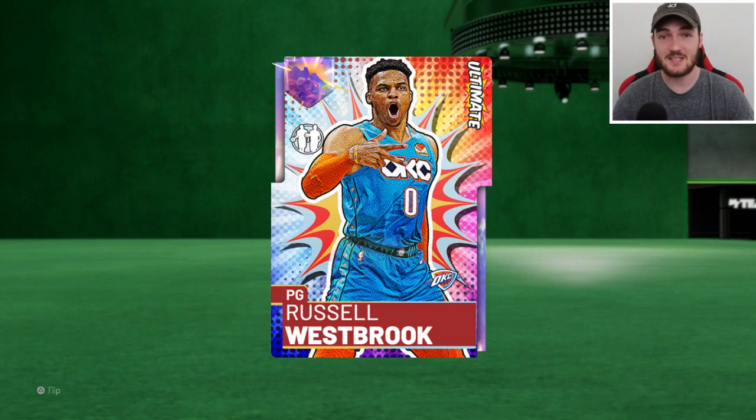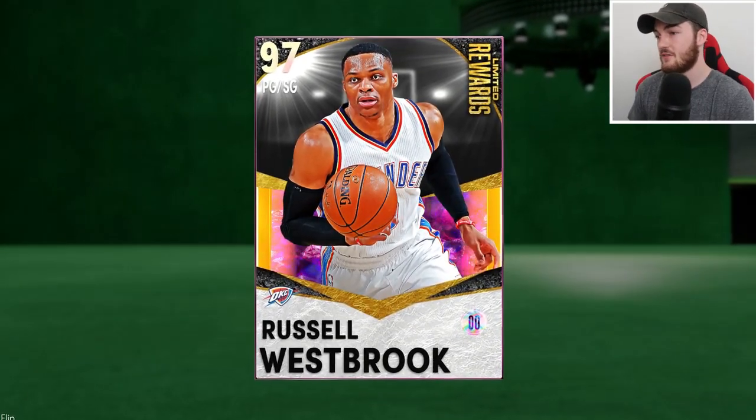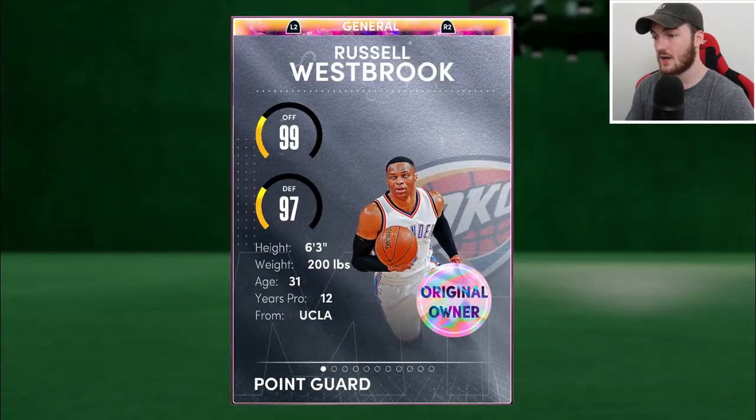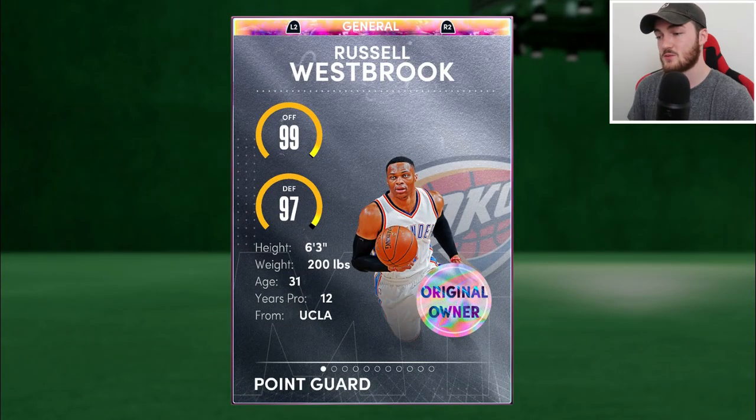And then we move over to just last year where we got the second Galaxy Opal Russell Westbrook of all time. Again, it dropped in another — literally the last promo of the year — with guaranteed Galaxy Opal packs. He was one of the most common ones you could pull; he was super cheap. He was nice but there was no real hype for him because he was easy to get. The Kawhi Leonard and Anthony Davis from that promo were rare, but this Russell Westbrook was literally the most common one you could have pulled. But then that brings us to today — we have the 97 overall Russell Westbrook Galaxy Opal that can play point guard and shooting guard. The evolution of Russell Westbrook has been crazy; he's had some sick card arts, and his cards are just always cheesy. That's why I'm so hyped for this card.